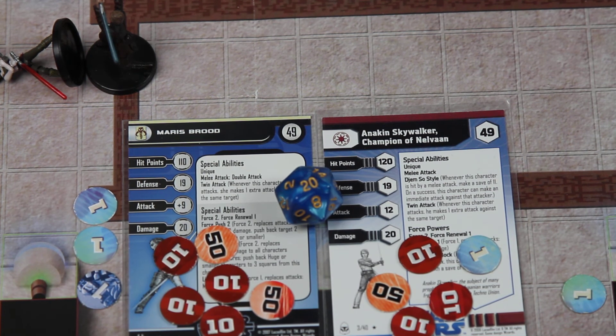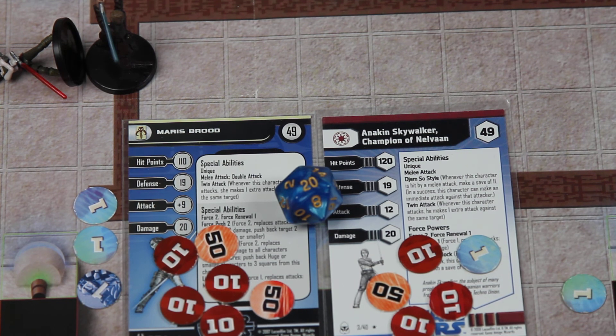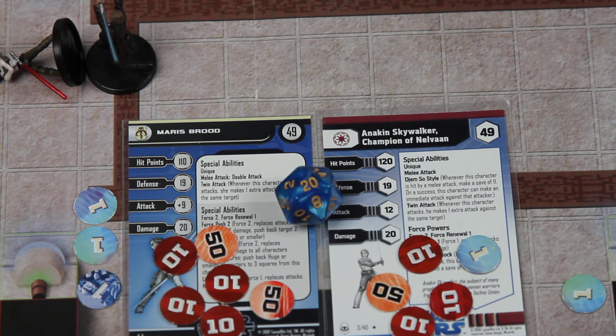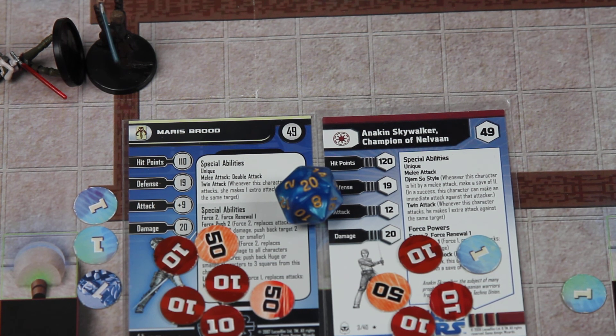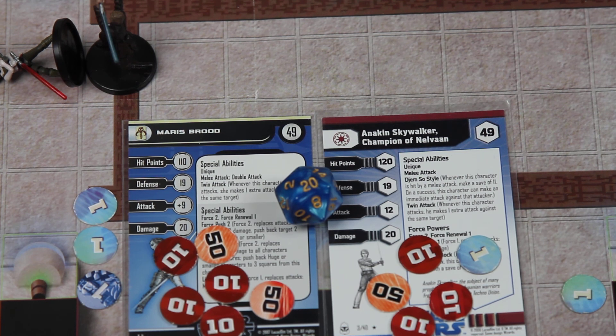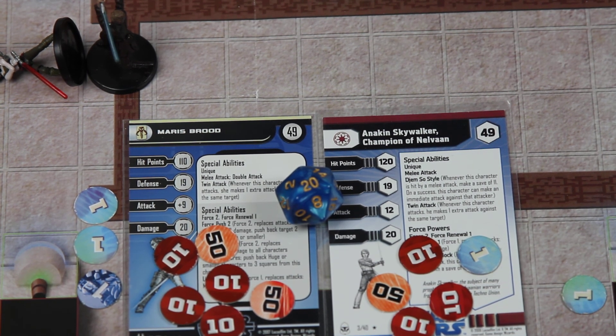Those attack backs were really useful and made up for the fact that Anakin only had 2 attacks per turn compared to Maris's 4. But the rolls he was able to do definitely leveled out the game, and he was able to do that extra damage which eventually defeated her.